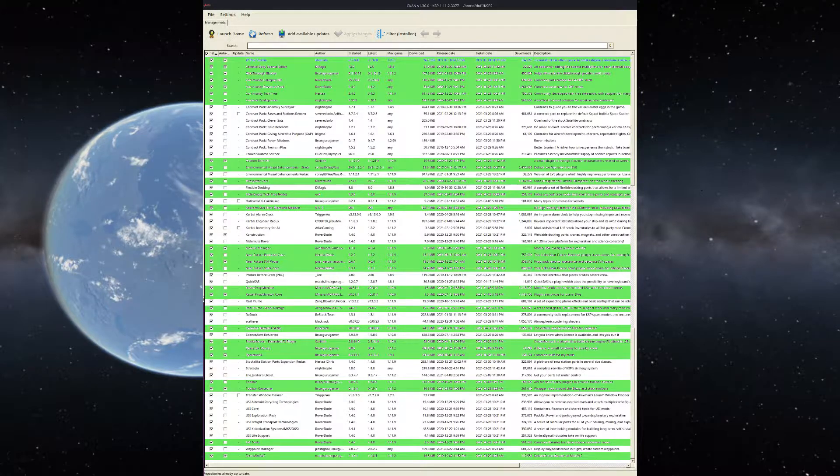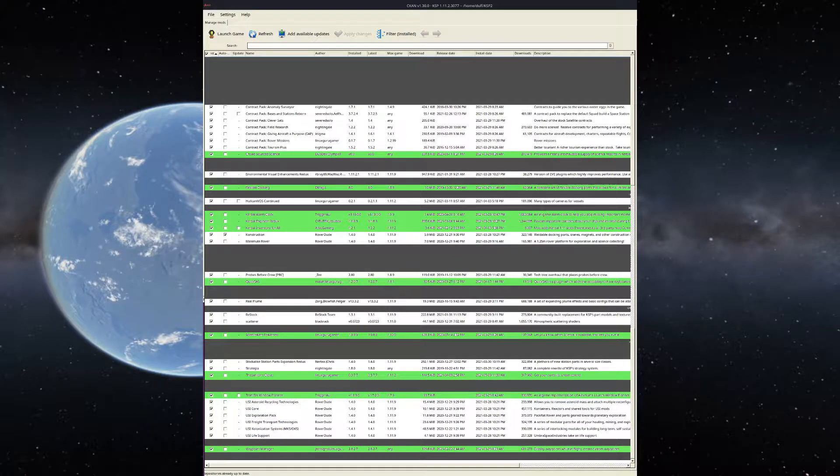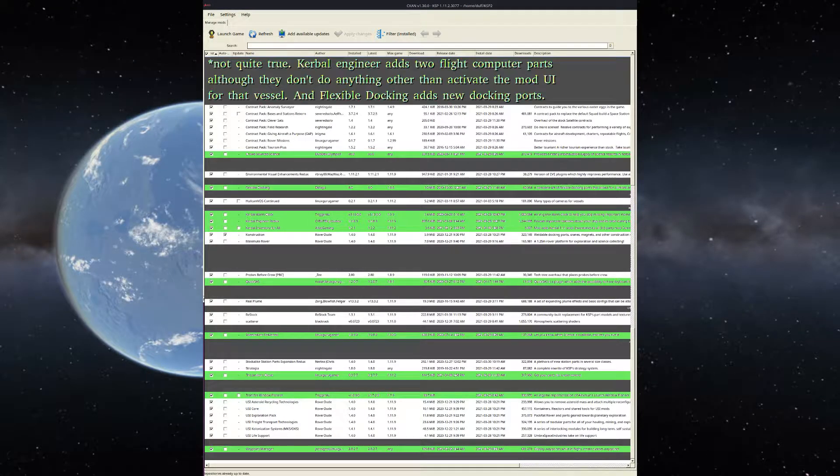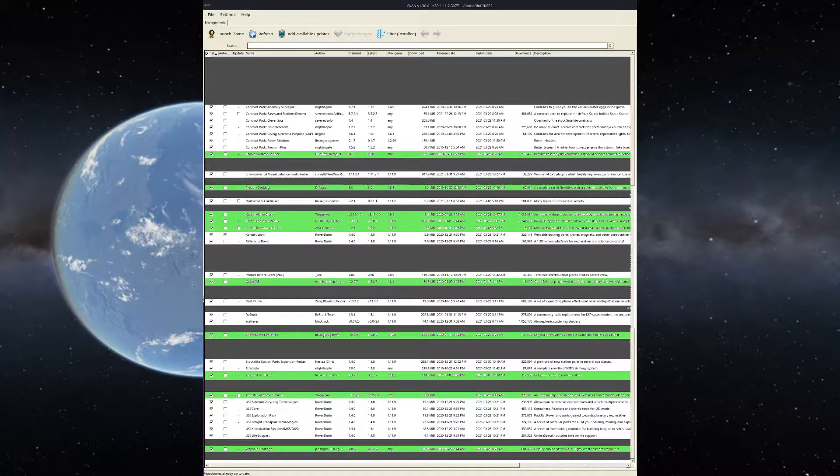Then our list looks like this. That's already a lot more manageable. Now, a bunch of these are what I call quality of life mods. These are mods that don't really affect gameplay, don't affect the physics engine, don't have any parts associated with them. But they add UI elements and tools to the game that make it a little more accessible to play, because there's so much going on. I'm going to highlight a few of these.